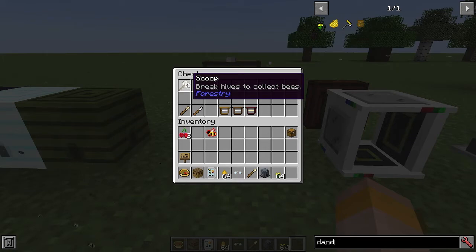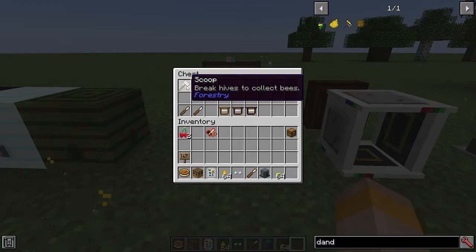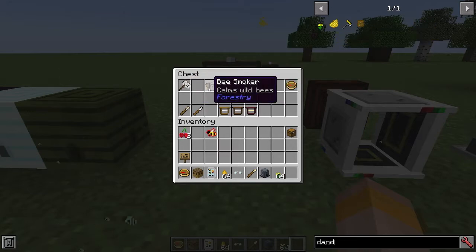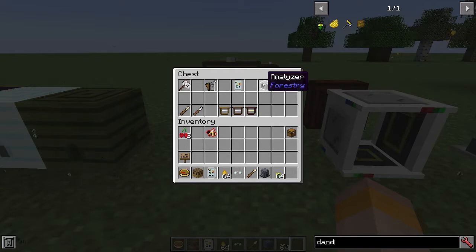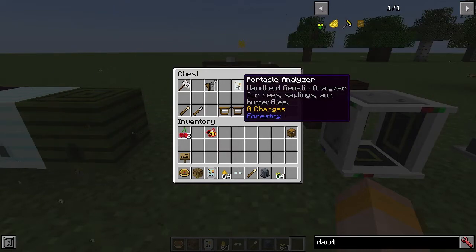Some basic items: the scoop is what you're going to use to break the hives and collect the bees. If you don't use the scoop and use your hand instead, you're going to get nothing and you're going to get stung, so that's going to waste your time. Then we have the bee smoker — if you use this on a hive before breaking it with the scoop, the bees will be calm and they won't attack you. We have the portable analyzer for analyzing your bees, trees, and butterflies. Then we have an analyzer, which is a powered version that you can supply with liquid honey and pump in bees to analyze them en masse.